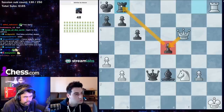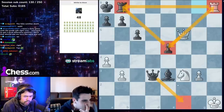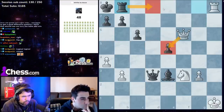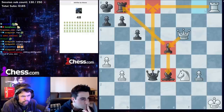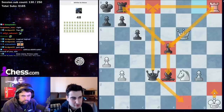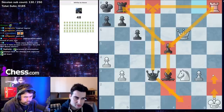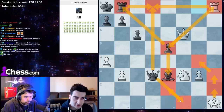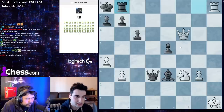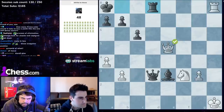My instinct says queen e5 to create the 'pyramid' because if you don't, black is getting a check on f1 and you're in trouble. Can't go rook d8 because they trade the rooks and take the bishop on e3. If black plays queen f1, king h3; queen e2, king h4; queen f1, king g4 — no more checks. So queen e5 it is. Trade and you take it on e3.